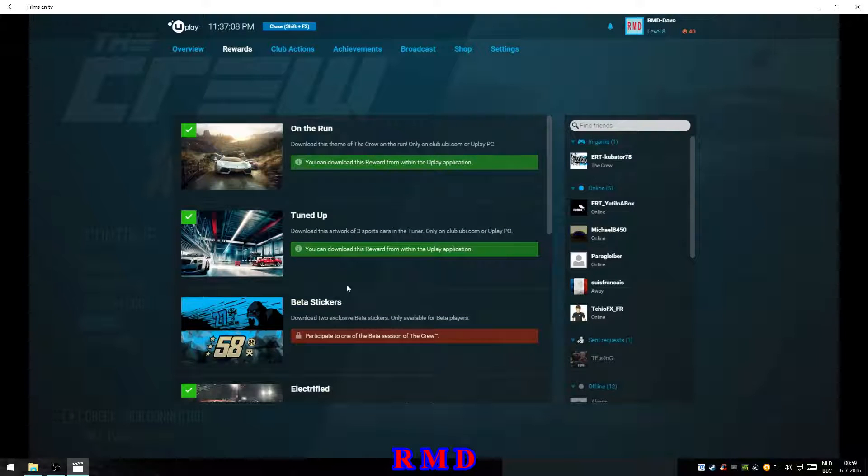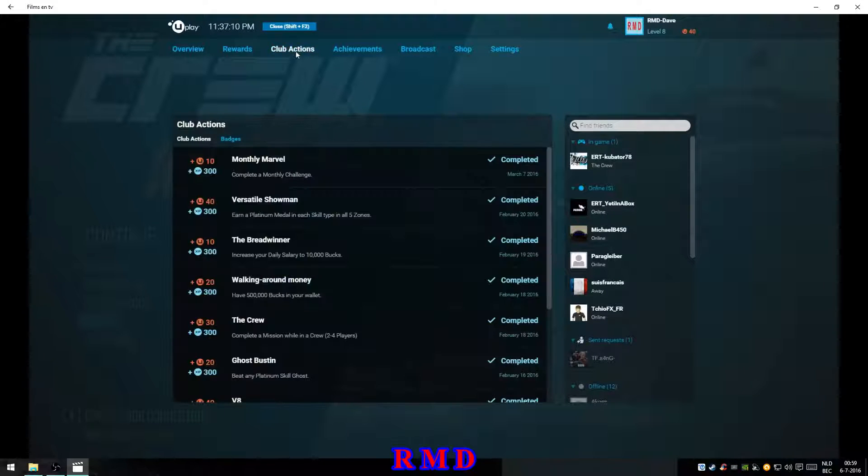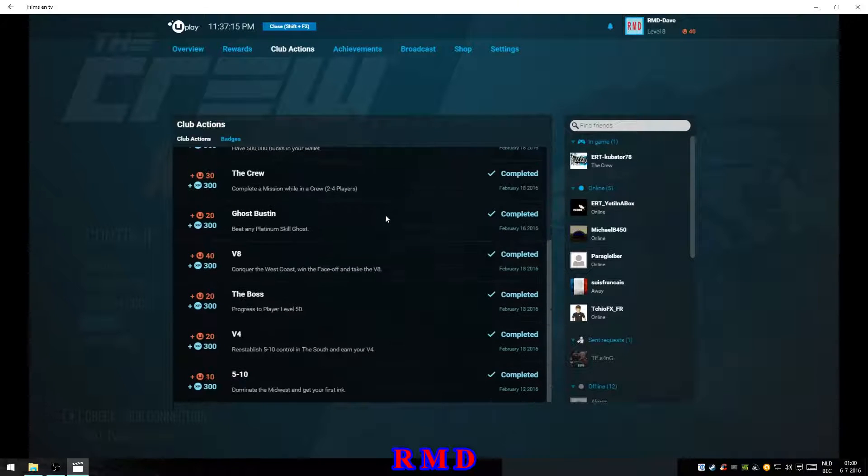Once you have it unlocked you can click on Download. I've already done it, so for me it says 'Access in the game.' There's one which is locked — that's the beta reward. I wasn't around at the beta, so that's the one I do not have.